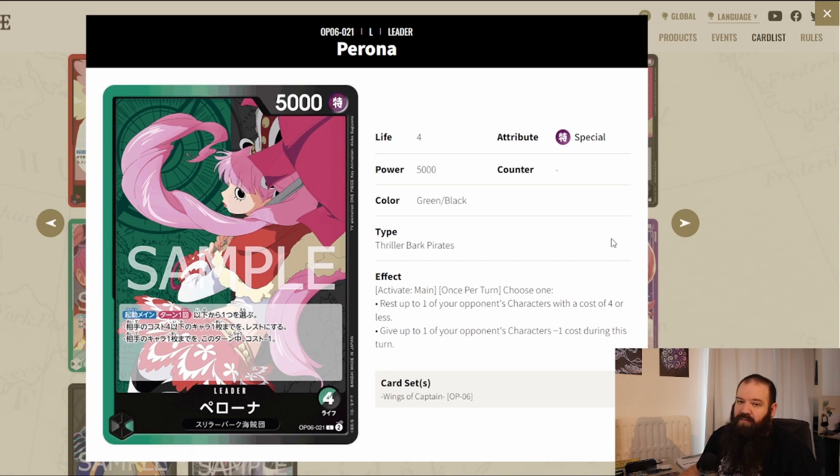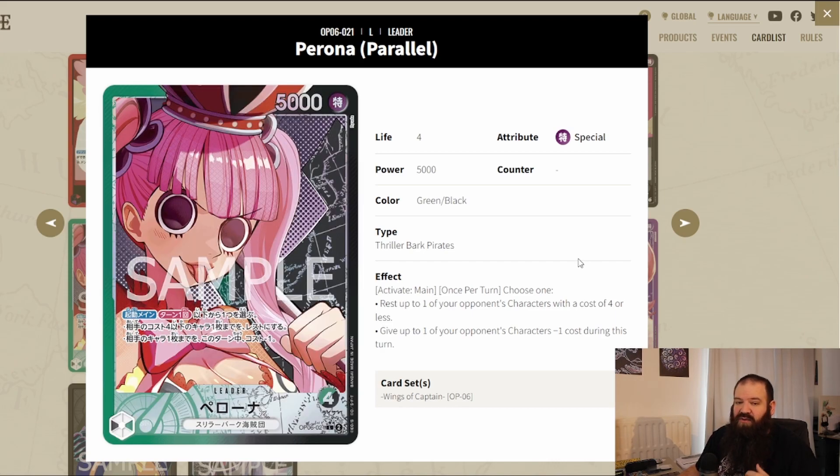Perona is one of my favorites — she's a green-black leader with a choice effect. If I follow my instinct I'd go with the first option where I can rest the opponent's board, deal some damage, and prevent my opponent from using their board. The art is also gorgeous. And I know the god pack is already confirmed for OP06, so I'm hoping to pull one when I get my boxes.